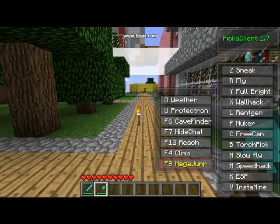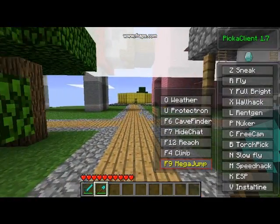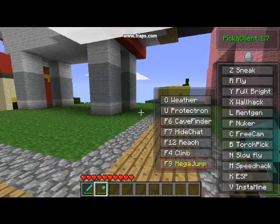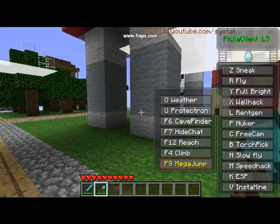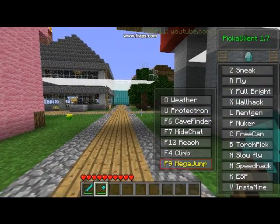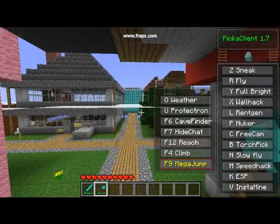Hello YouTube, this is a tutorial on how to use Pick a Client. This is not a tutorial on how to install it — just a tutorial on how to use it. First I'm going to show you Mega Jump. You press F9, hold spacebar, and you go for a ride.